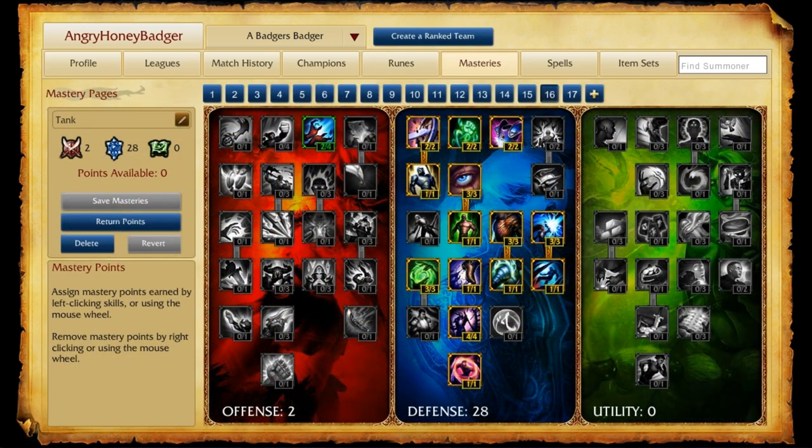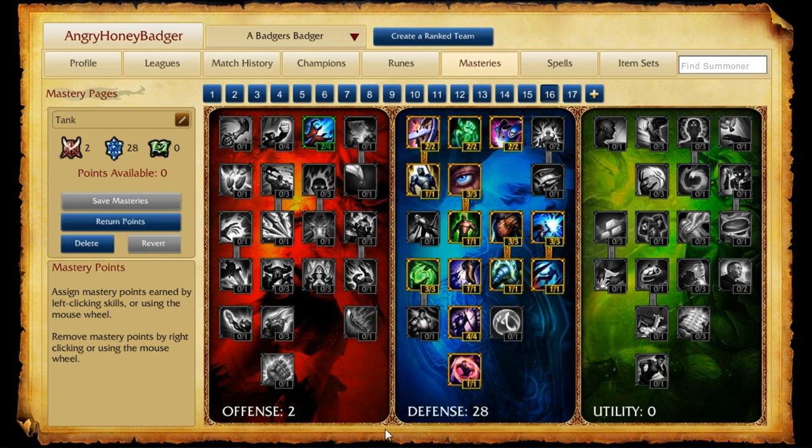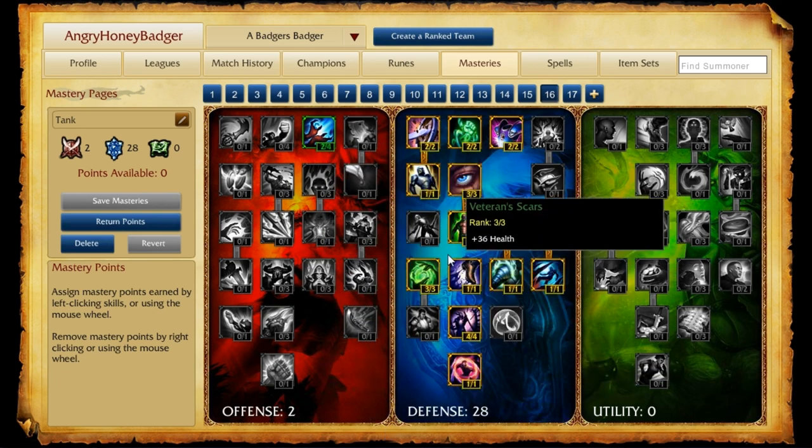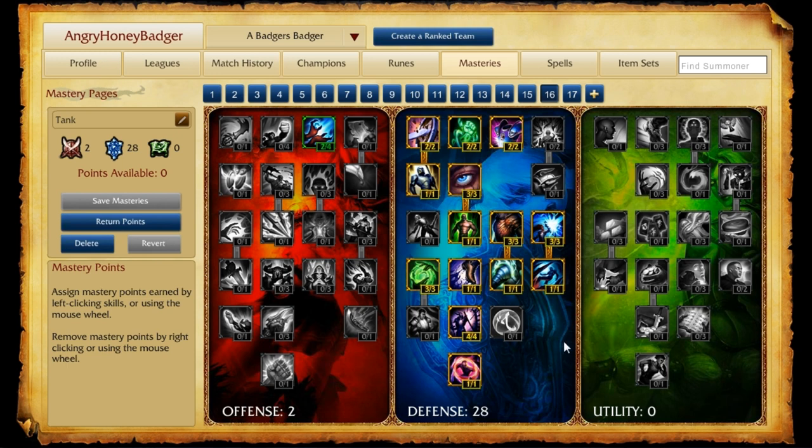As for the masteries page that I take when I'm playing Shen, I take two different ones but they're usually very similar. What we do is take a few points in offense and typically max out our defense, because Shen does best just being in the front and in people's face. We'll put a couple points in offense just to get some cooldown reduction. If you want to put four points into that, that's fine and take two out of the defense side. But basically we're going to focus on everything to help us get really tanky and resist all damage, because we want to be up front taunting people and causing them not to deal damage to anyone else.